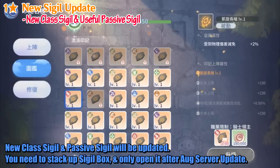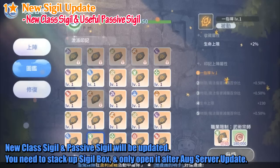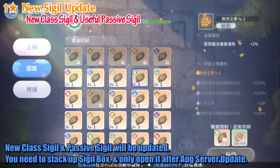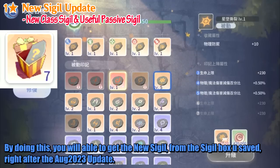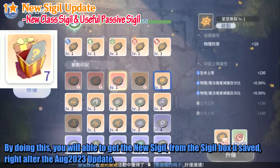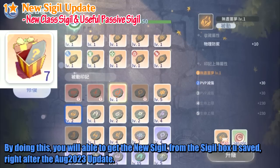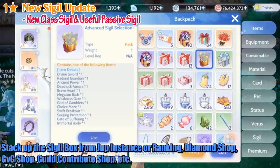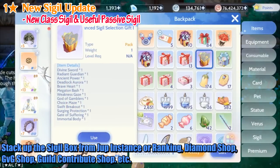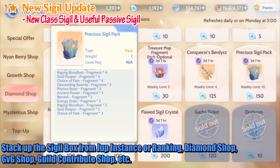New class sigil and passive sigil will be updated. You need to stack up sigil boxes and only open them after the August server update. By doing this, you will be able to get the new sigil from the sigil boxes you saved right after the August 2023 update. Stack up sigil boxes from Jupyros and Sensor Ranking, Diamond Shop, GVG Shop, Guild Contribute Shop, etc.